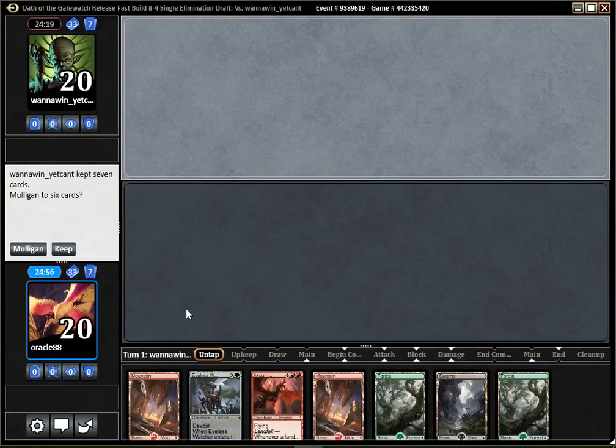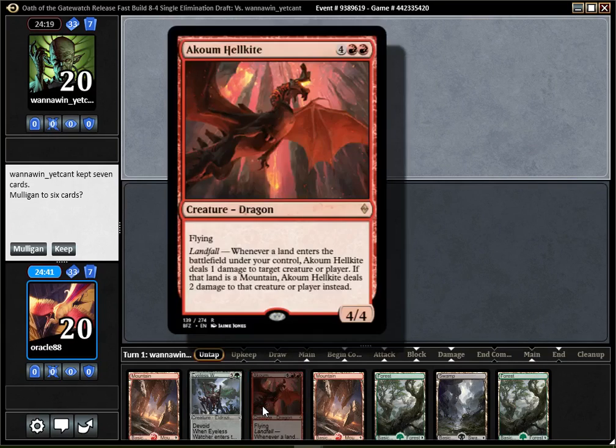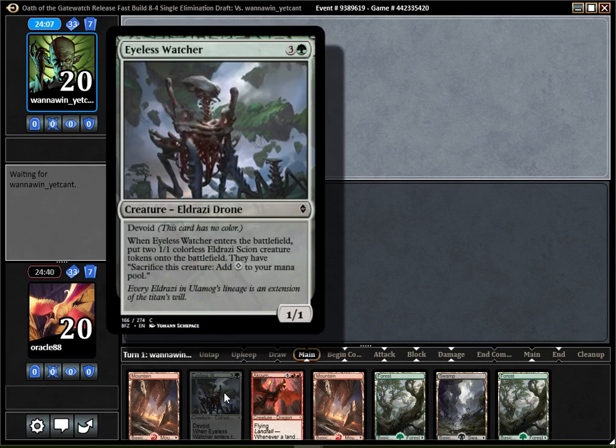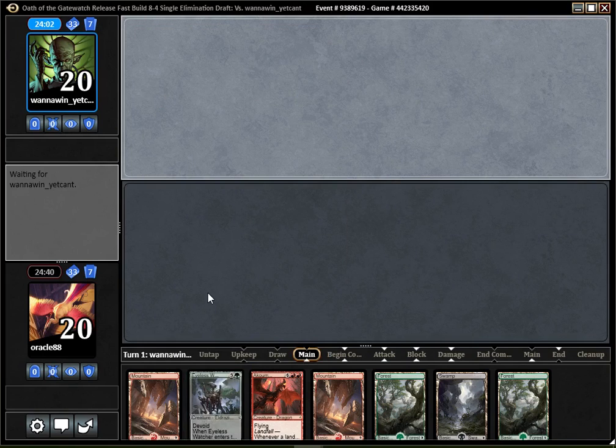What's up guys, you've got the Oracle here back for round 1 with this red-green deck with a bunch of creatures. I'm on draw, my hand is quite slow. I think I'll still keep it. I have quite a lot of things I could draw. I have a turn 5 Hellkite. Hopefully Abaddon doesn't make a really aggressive and fast start, but I think it is still a keep. Not too amazing, but good enough. I'm not too thrilled about this hand.